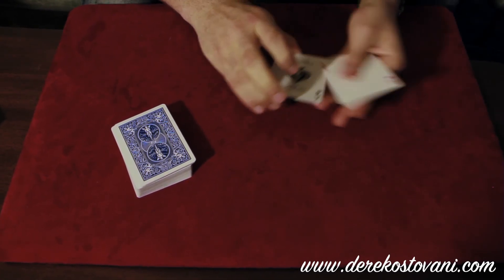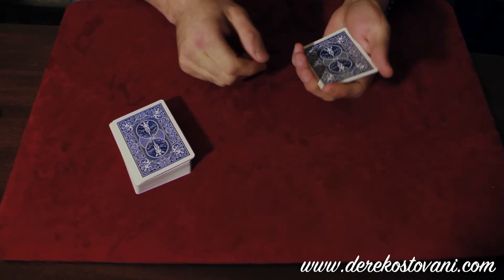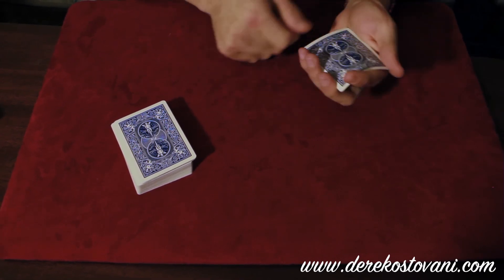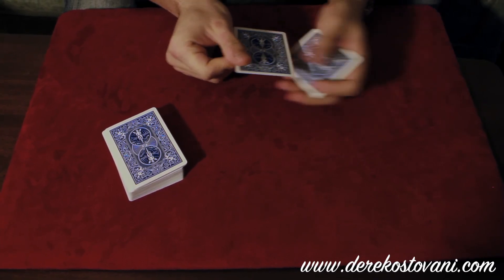Watch ace number two — ace number two goes face down as well. That's the ace of clubs. Watch the ace of diamonds — a little bit of a throw up low. There goes the ace of diamonds. One more to go, the ace of spades — just a bit of a wiggle. And all four aces turn face down.